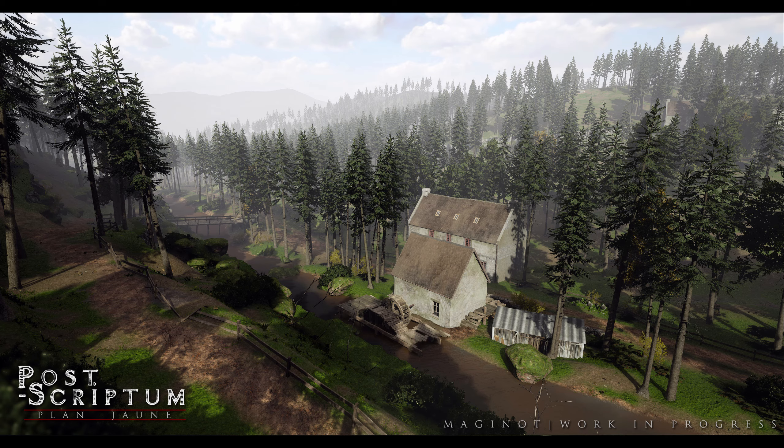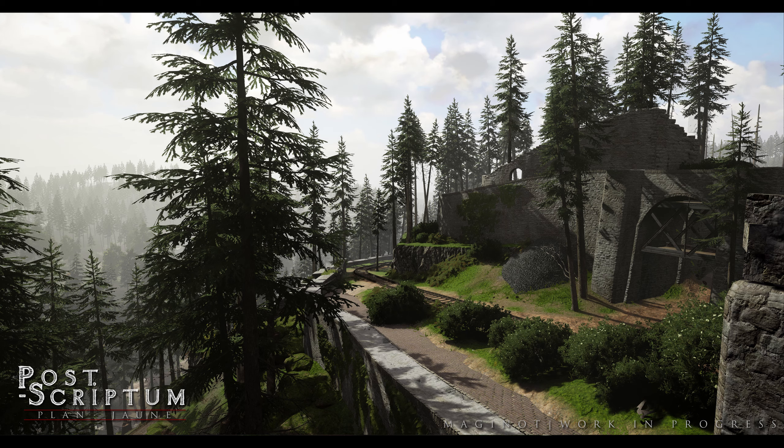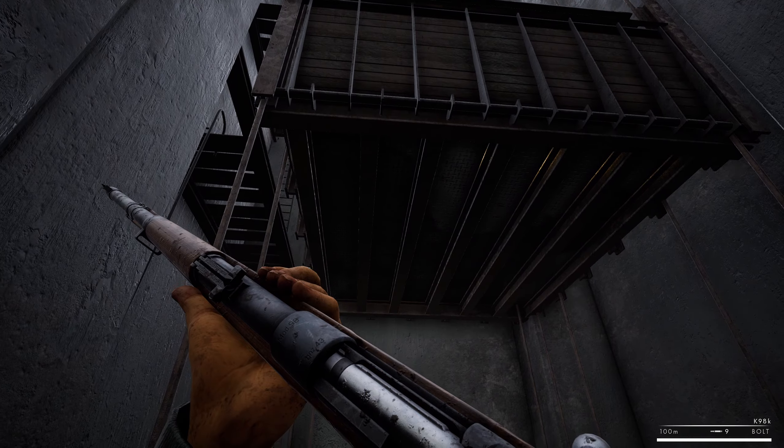And of course, those unique bunkers that we see only along the Maginot Line, with those tricky domes on top — which leads us to imagine there may be some sort of subterranean element to this map. One image even shows train tracks running along the outcropping of a fortified position overlooking a steep valley. This begs the question of whether we might see some sort of added train, static or otherwise, which would be a new and unique asymmetry we haven't yet seen in Post Scriptum or any other OWI game.